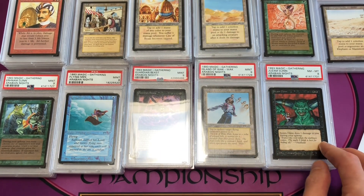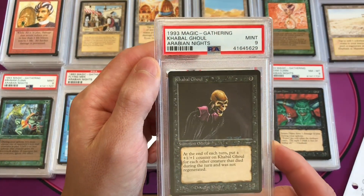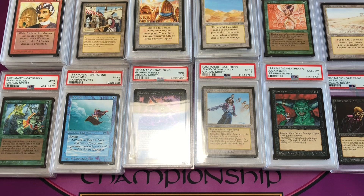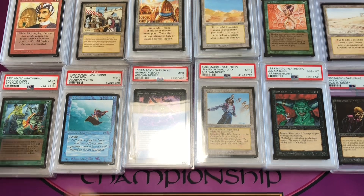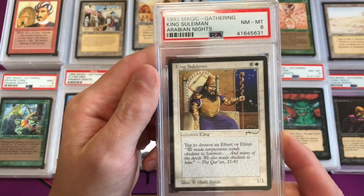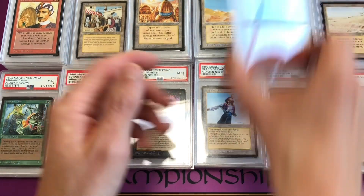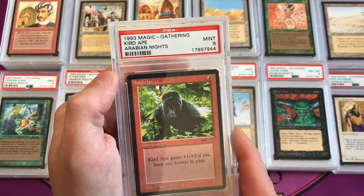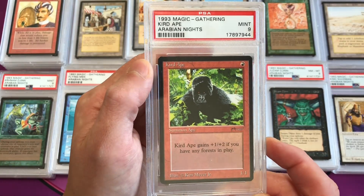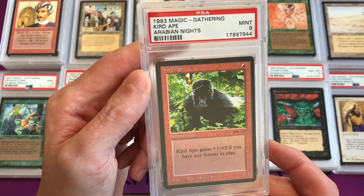Juzám Djinn is uncommon 2. Khabal Ghoul is also uncommon 3, mint 9. King Suleiman is uncommon 2 in a near mint to mint 8. Kird Ape is common 5 — this is a mint 9 copy.